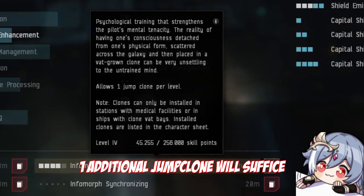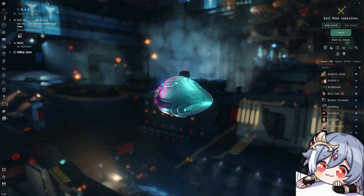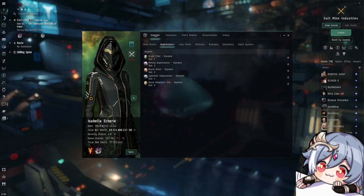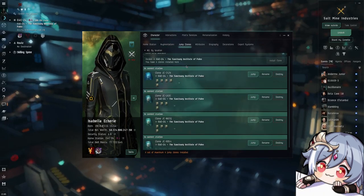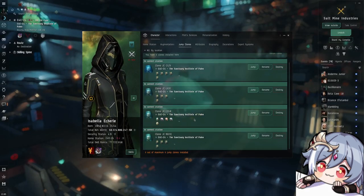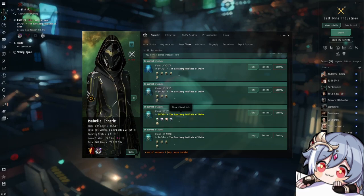For now, one additional jump clone will suffice. Once you have the skill, click on your character portrait in the top left, go to Character, then Jump Clones, and install a jump clone. You can freely switch between any jump clones by just hitting the jump button. As long as the clones are in the same station, no cooldown will happen. If you are not in the same station as the jump clone you're trying to jump to, you will get a 24-hour cooldown. But this also allows you to remotely travel between two stations, which is pretty cool.